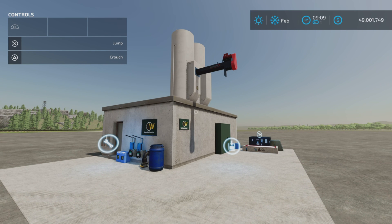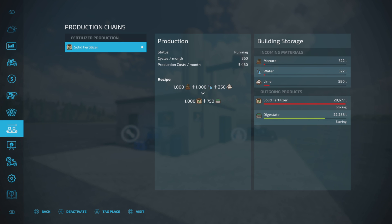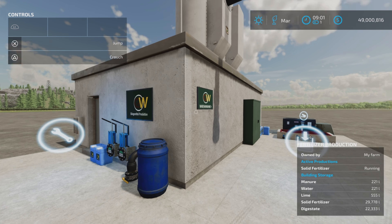We've gone ahead one month — let's take a look. We have 30,000 liters of fertilizer and 22,000 liters of digestate. In one month it pretty much runs through the entire capacity, so there's not a lot of wastage. It works pretty well; it's not the largest capacity but it's good for a smaller or medium operation.